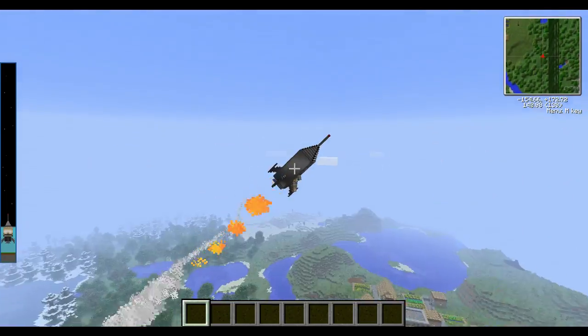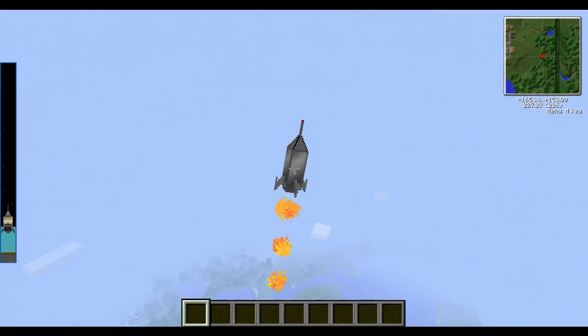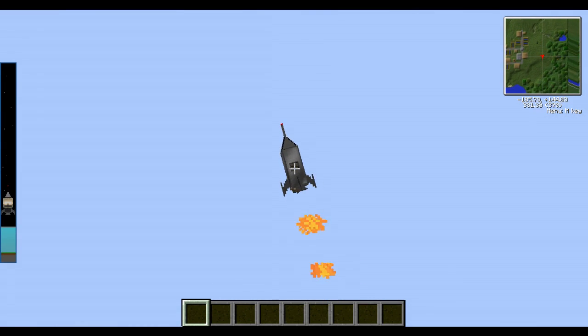Anyway, you can just go up and then eventually you'll get to a screen where you can choose moon or overworld. Overworld is where you make a space station if you have the correct ingredients. Anyway, thanks for watching guys and I'll see you next time.